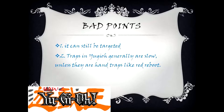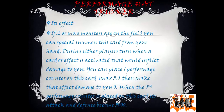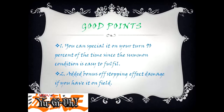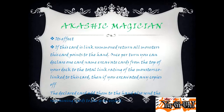Performance Hat Tricker's effect: if two or more monsters are on the field, you can special summon this card from your hand during either player's turn. When a card effect is activated that would inflict damage to you, you can place one performance counter on this card (maximum three), and make that effect damage to you zero. When the third performance counter is placed, its attack and defense become 3000. Good points: 1) you can special summon it on your turn 90% of the time since the summon condition is easy to fulfill; 2) added bonus of stopping effect damage if you have it on the field. Bad points: I don't think there are any bad points with this card.